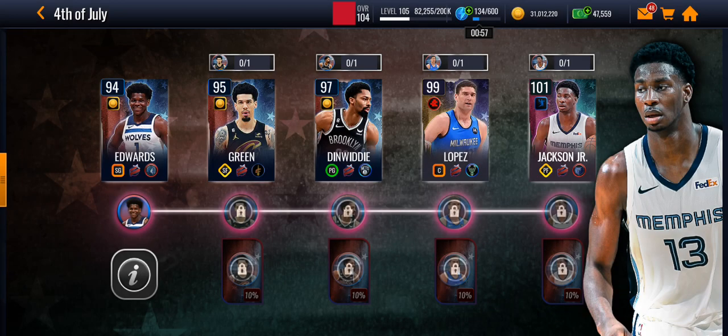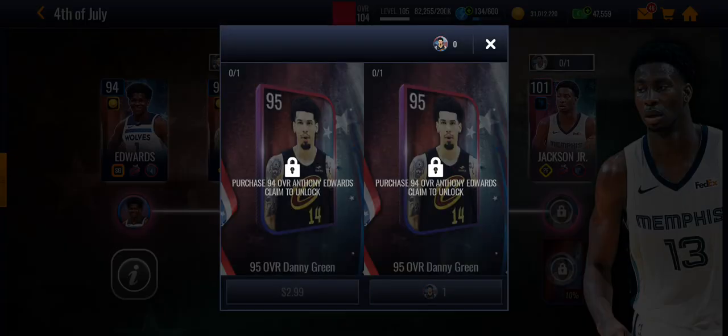What you want to do is claim this master player, Anthony Edwards, first.